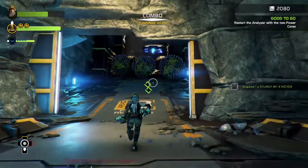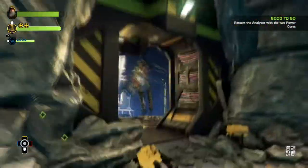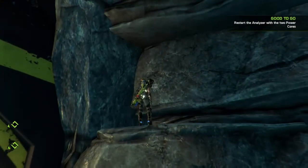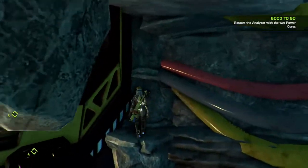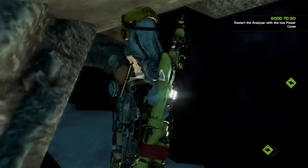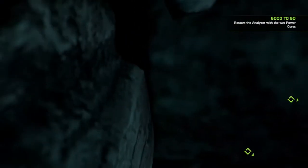Step one: when you reach the location where these balls are rolling up and down the hill, you're going to run past them and reach the top. When you reach the top entrance, you're going to move to the right, jump on this first rock as you see me doing, then jump on the second rock right here. Now jump inside this opening right here. Quickly jump against the wall and you should break right through.